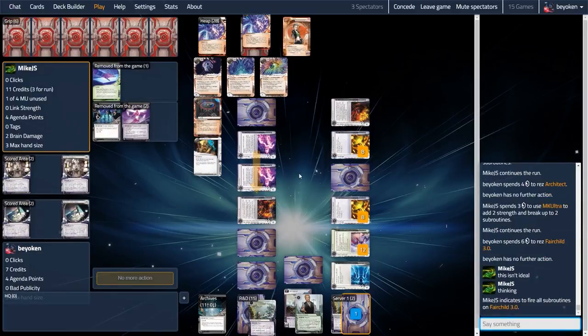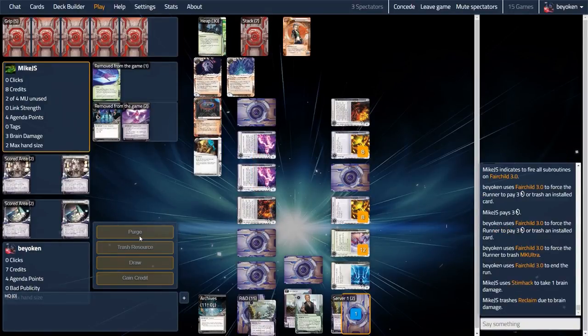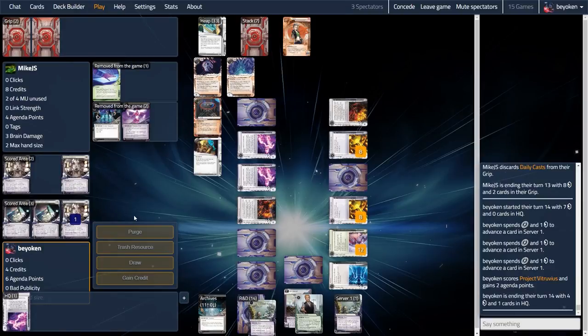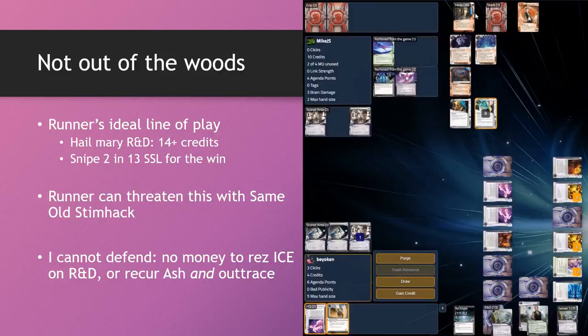You want to have ice that can stand on their own and tax sufficiently well on their own. Typically R&D and HQ will be lightly defended as you can see from my current HQ — there's just 1 piece of ice on it. So you want to make that 1 piece of ice count, and Architect and Fairchild 3 are pretty good in that regard. Since I didn't topdeck an agenda, I'm just going to score the Vitruvius with 1 advancement counter and attempt to win the game by drawing into a final agenda. On the surface it looks like I've completely locked out my opponent and the win is basically mine, but that is far from the case. There are 2 SSLs in R&D out of 13 cards — that's a huge problem.